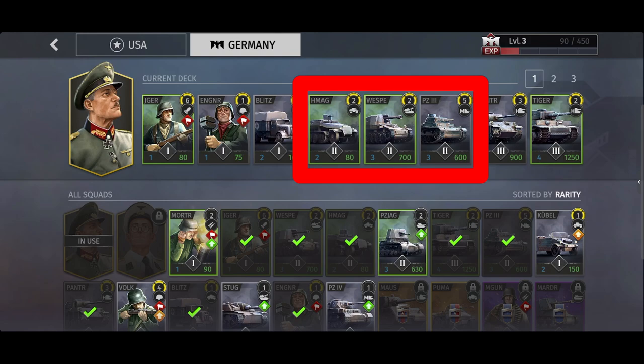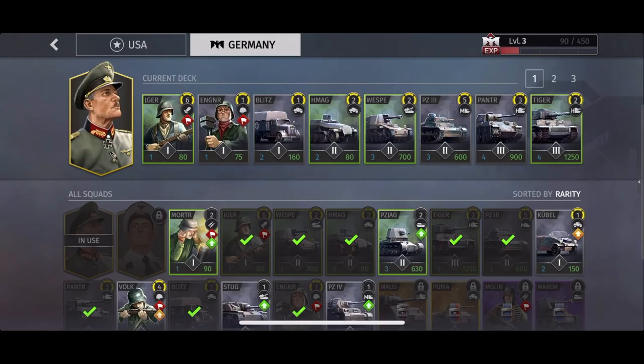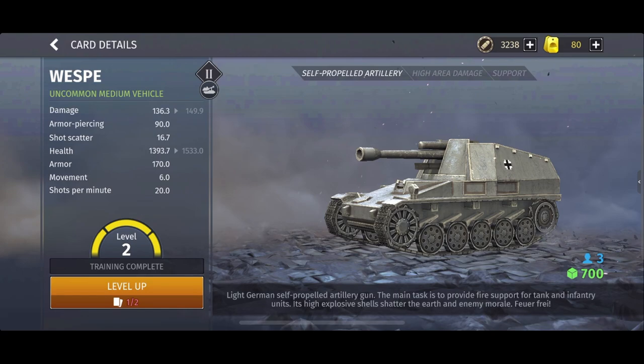In Tier 2, I have the MG Half-Track, the Wisp, and the trusty Panzer III. The Sdkfz 251 Hanomag, or MG Half-Track as I like to call it, is a lightly armoured mobile vehicle great against enemy infantry or thinly armoured targets. It's fairly cheap too as vehicles go at only 80 supply, the same cost as a Jäger infantry squad.